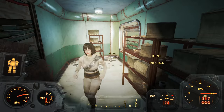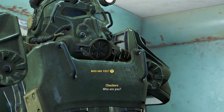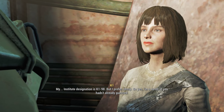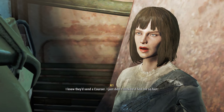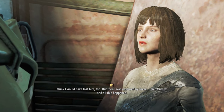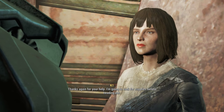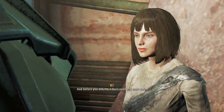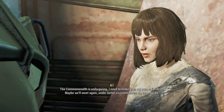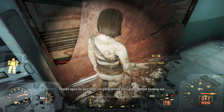We may have to turn the elevator on. Whoa — who are you? 'My institute designation is K-198, but I prefer Jenny. Yes, I'm a synth, if you hadn't already guessed. I knew they'd send a Courser — I just didn't think you'd find me so fast. But I was captured by these mercenaries, and all this happened. Thanks for your help. I'm gonna look for supplies before heading out, and no, I don't need any more help. The Commonwealth is unforgiving — I need to make it on my own, or I'm dead. Maybe we'll meet again under better circumstances.' Good luck, Jenny.